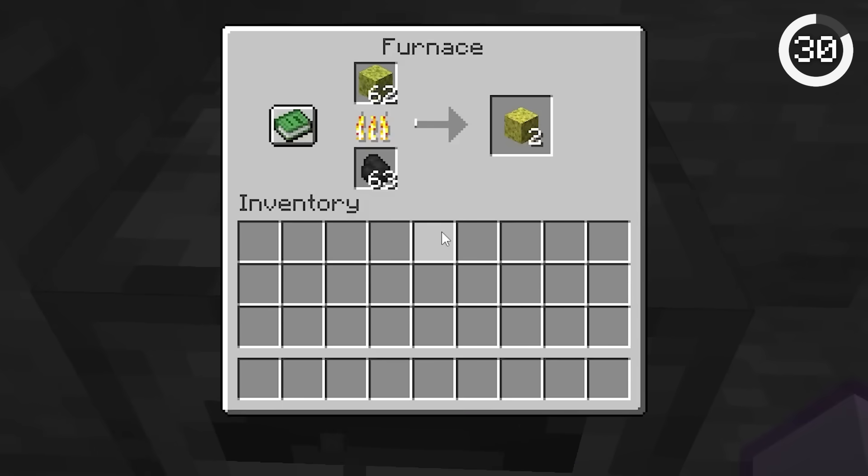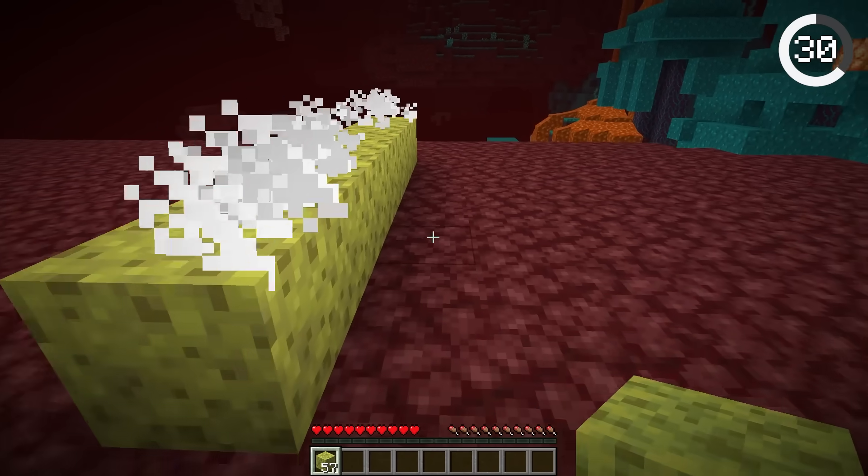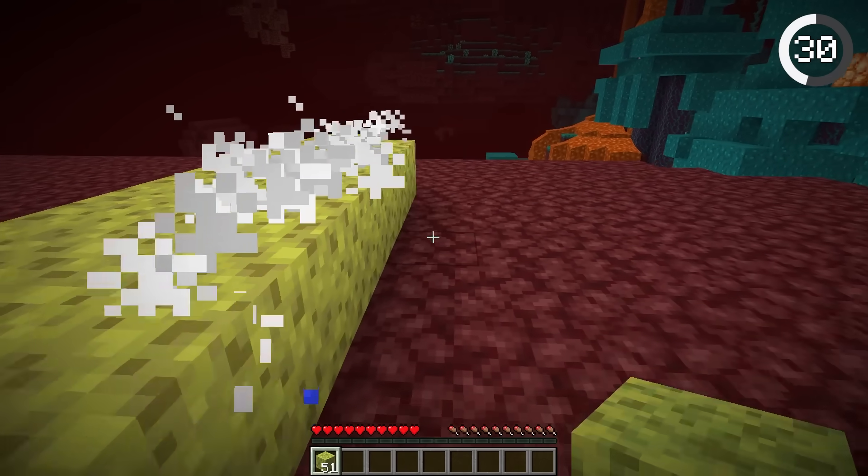Never dry your sponges with the furnace. Instead, use the power of the nether to dry your soaked sponges. You don't have to waste any fuel.